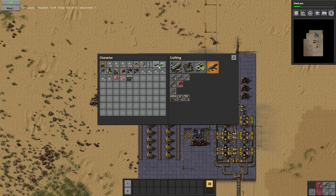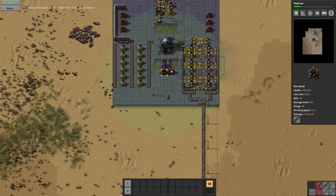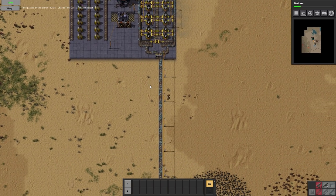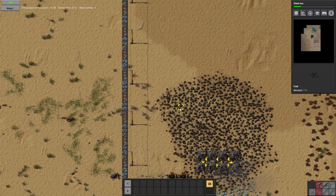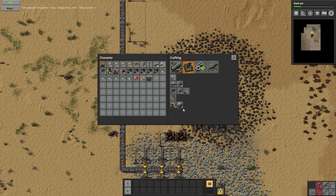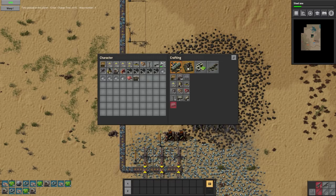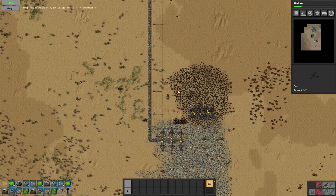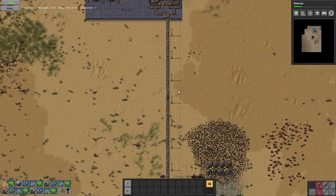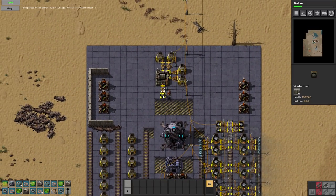I want to increase our production of things quite significantly. Let's go ahead and make another lab, another assembly machine or three or four, and let's make some assemblers. I want to get down below and start making some other items.